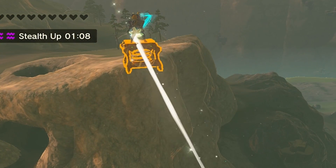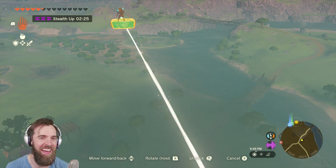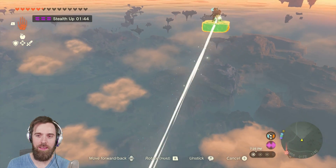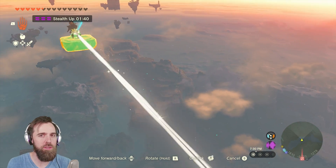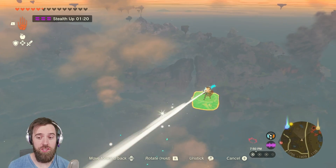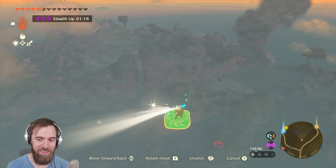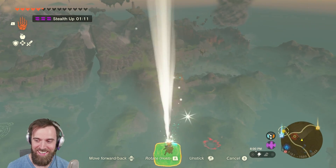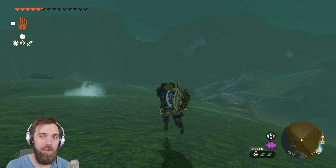Somehow this glitch has allowed you to manipulate the star fragment's properties, attach it to a glitched Zonai device, and soar majestically like a god throughout all of Hyrule. I just crashed into that dog. You never get to see the world from this perspective — this fast and this free. It almost feels like creative mode in Minecraft. Learning to control this is an art form — it can definitely be controlled, but it requires practice.